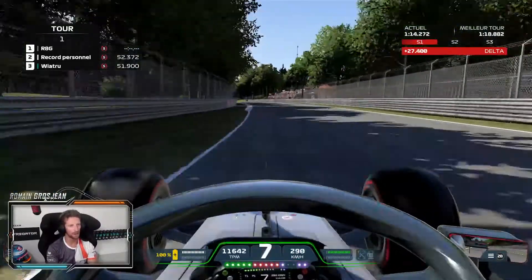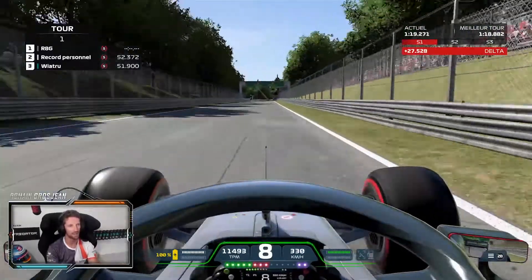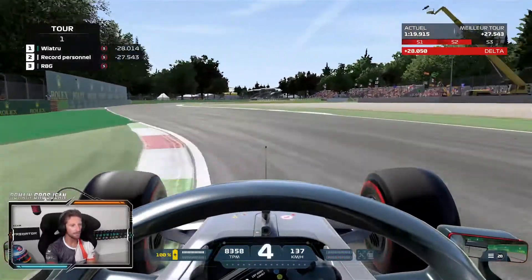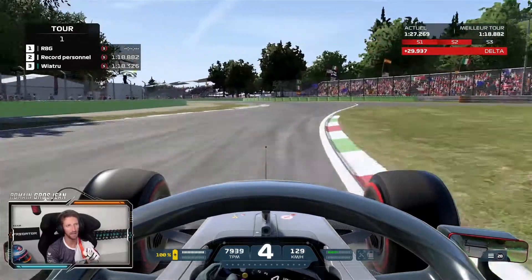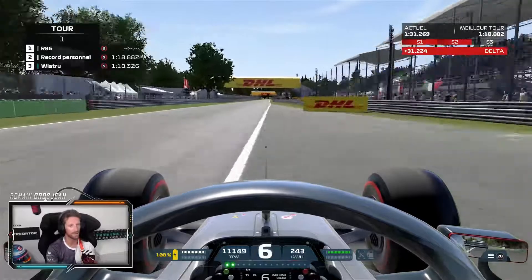DRS open onto the Ascari chicane, but before that we go under the oval — that's the old track of Monza here under the bridge. Peak braking — make sure you carry a lot of speed in the first part. The key is to be flat out here on the right and here on the left — you need to be flat on those two corners if you're on a good lap time at Monza.